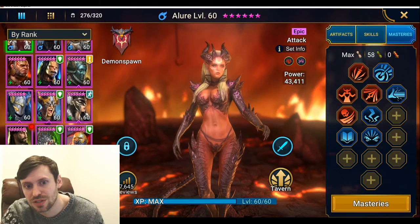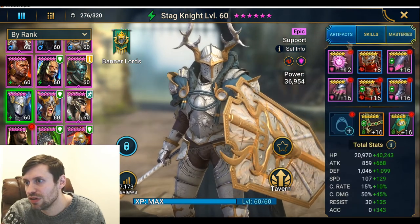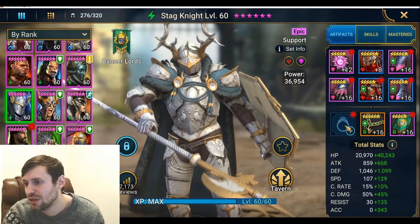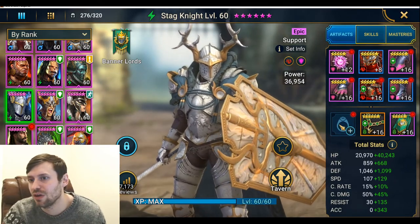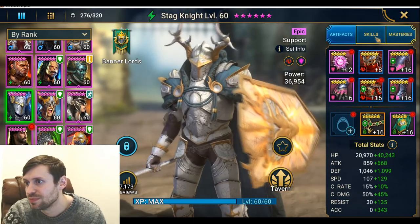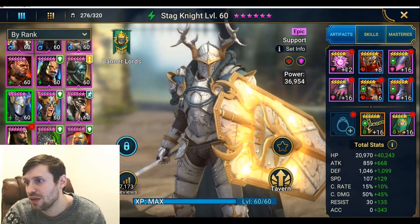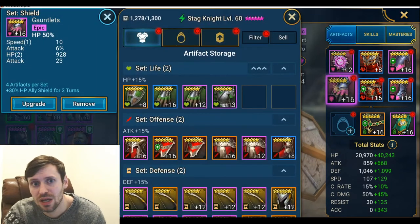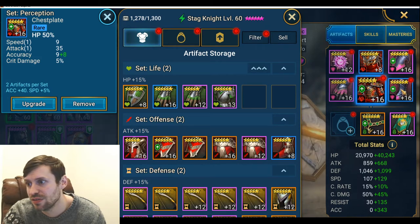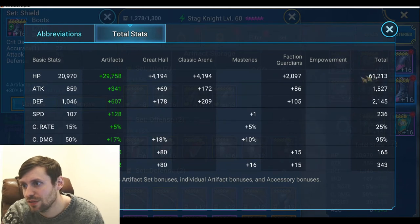Miscreated Monster, the Allures, and then Stagnite — just very standard masteries. Interestingly, he doesn't even have a ring — I think I took it off for Dark Fae. He's not fully rolled up either, but he's not there for damage. He's in shield set and perception gear: HP gloves, HP chest, speed boots. Stats: 60k HP, 236 speed, 343 accuracy.